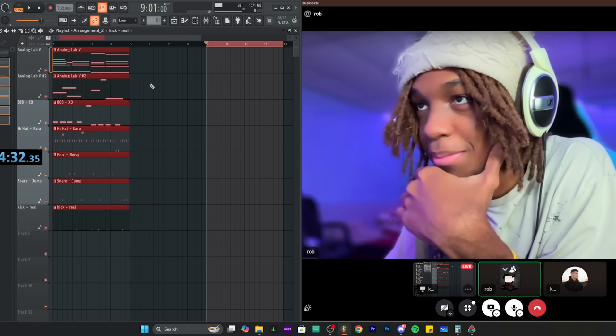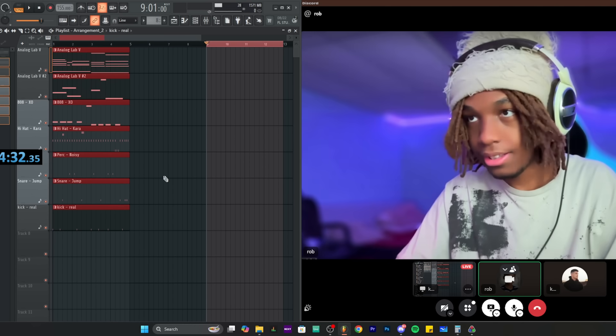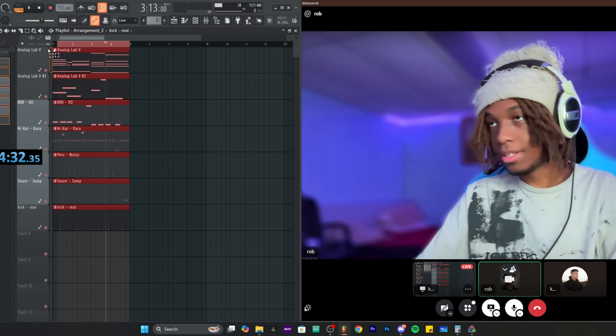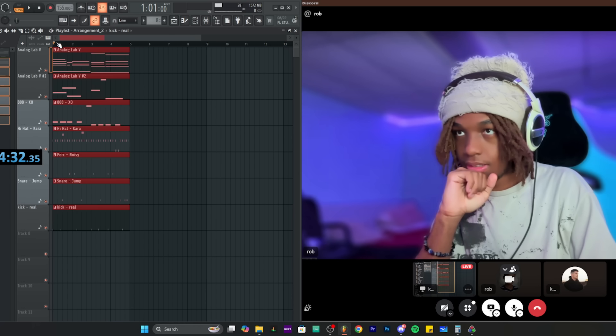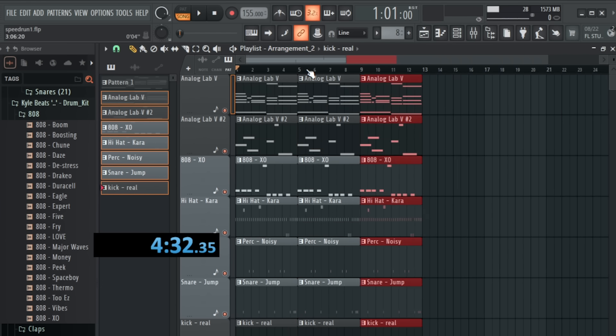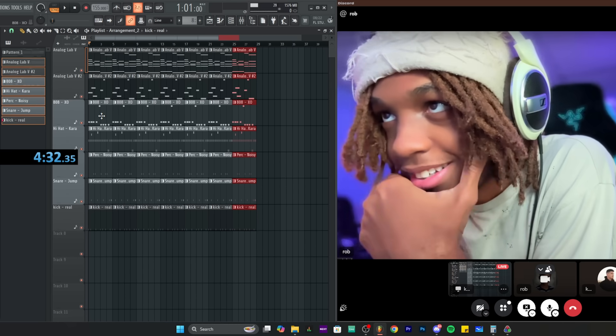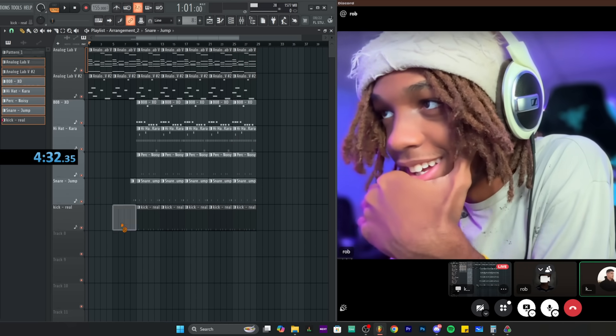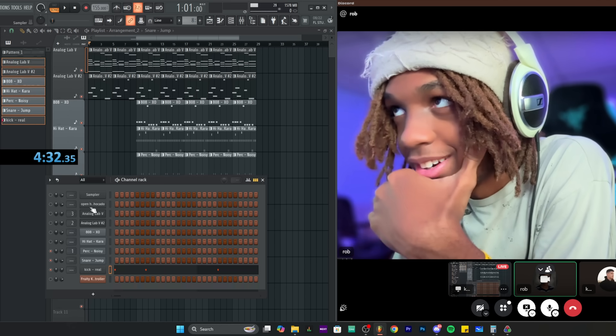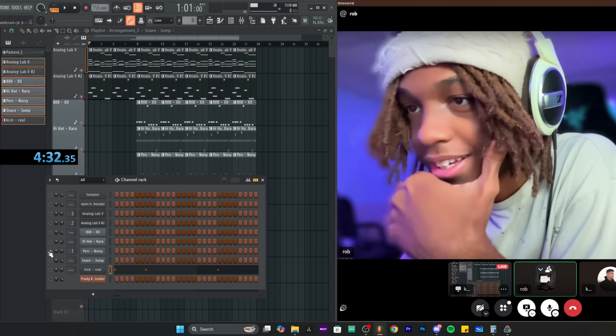The creator reacts: 'What the fuck?' Rob demonstrates dragging patterns in and using Control B to duplicate them, then shows how to take out certain sounds from specific patterns to create variation, then duplicating the whole section.